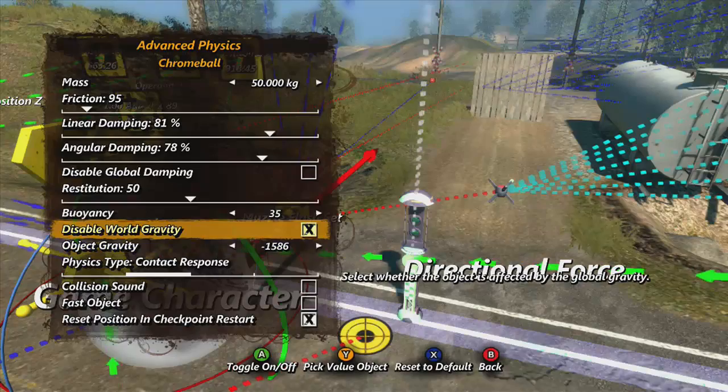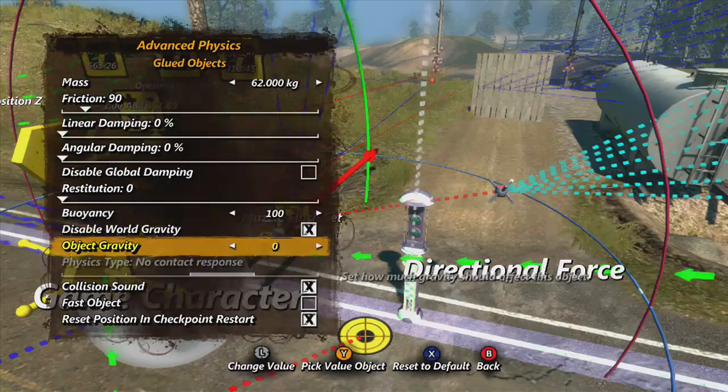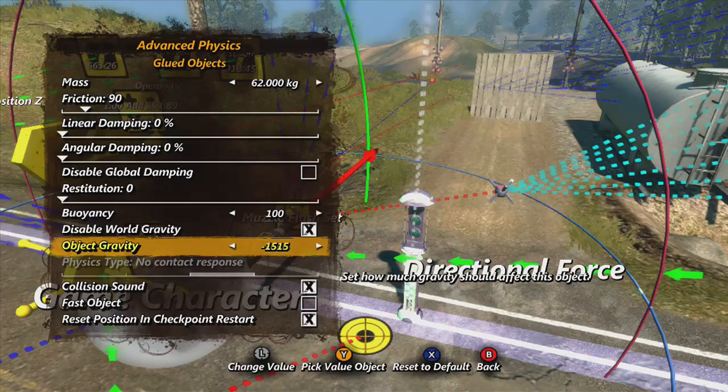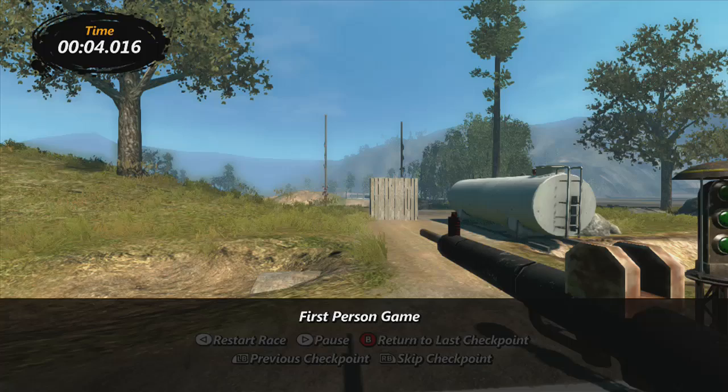This chrome ball - if you go to its advanced physics you'll see that disabled world gravity is checked and it's minus 1586. So what you want to do is go into your gun or the whole glued object, disable the gravity and put it up to 1586. Also whack these two right up as well, and then it completely stops that vibrating thing from happening.